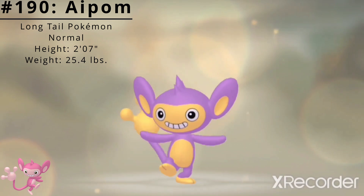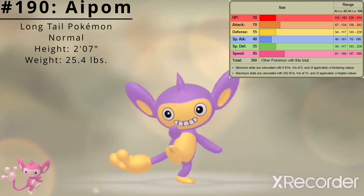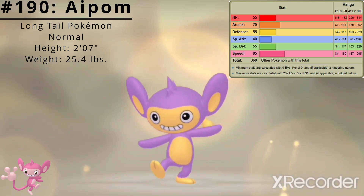It also has access to the hidden ability Skill Link, which maximizes the number of times multi-strike moves hit. Here are Aipom's base stats. Its best stat is Speed at 85 and its worst stat is Special Attack at 40. Aipom's base stat total is 360.